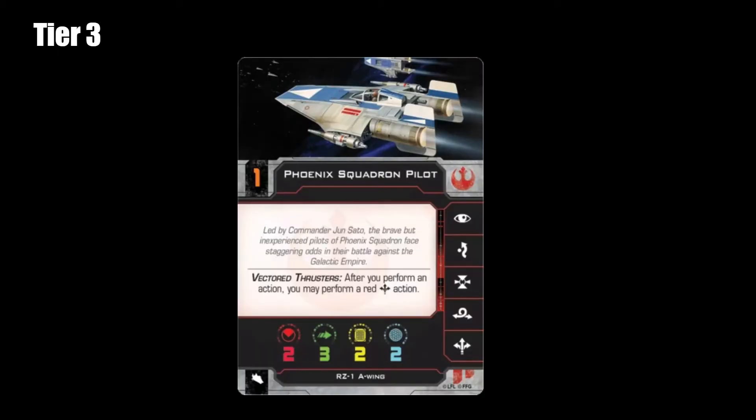Starting off with tier 3, we have the Phoenix Squadron Pilot. I think the Phoenix Squadron Pilot is purely just filler. There's not too many things that it does other than just be a cheap two-dice gun, and that's pretty much it. It's cheap, it's nice, and it's got the three evade, so if there's things that mess with evade dice, or maybe you just need the extra defense, go for the Phoenix Squadron Pilot as your filler.